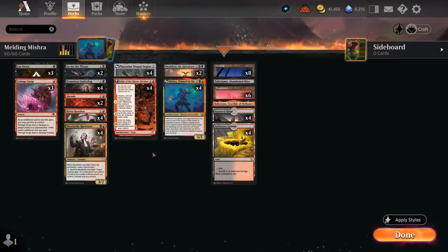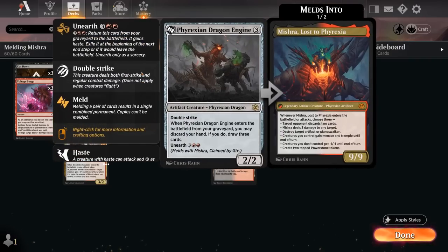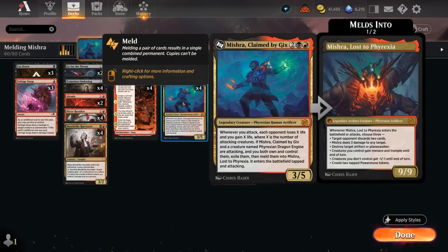For now we're taking a look at a red-black midrange deck that's trying to meld Phyrexian Dragon Engine with Mishra, claimed by Gix — a deck I've attempted before but I've made a few changes to make it more consistent at getting Mishra Lost to Phyrexia in play.